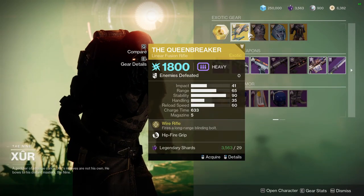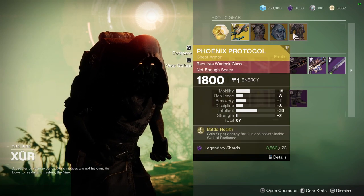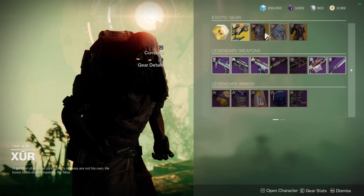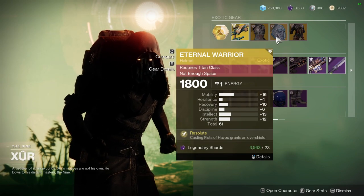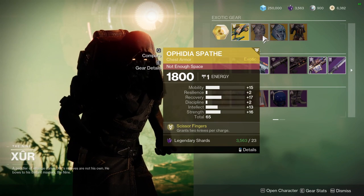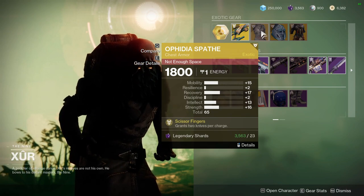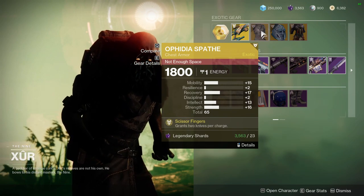For the exotics, it's going to be the Queenbreaker, which is okay. We have Ophidia Spate, which I hate. We have Eternal Warrior, which I also hate. And Phoenix Protocol, which is actually a really good exotic — I would definitely tell you guys to pick this up if you don't have it already. I would tell you to just pick all the exotics up just in case some change makes it really meta. Eternal Warrior is getting changed and I don't know if it's going to be good enough, but I'm hopeful. Ophidia just gives you an extra blade, which — if it was an extra melee, then I'd be like 'this is pretty cool,' because an extra melee is much more versatile than just an extra blade, since that's only going to work on Solar.